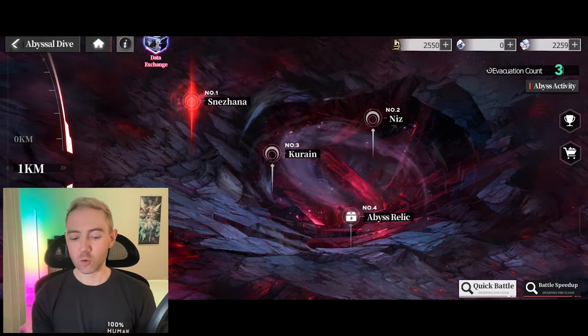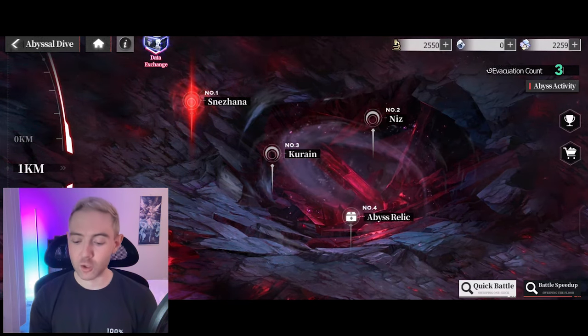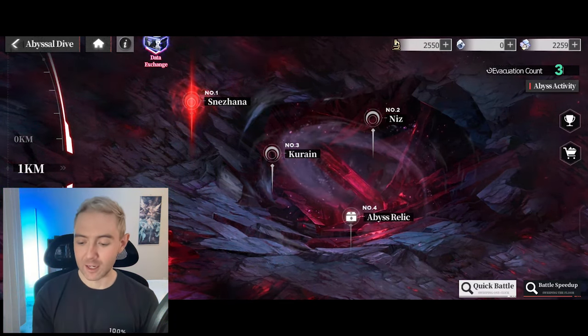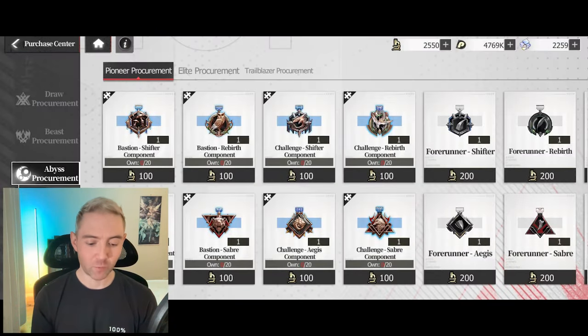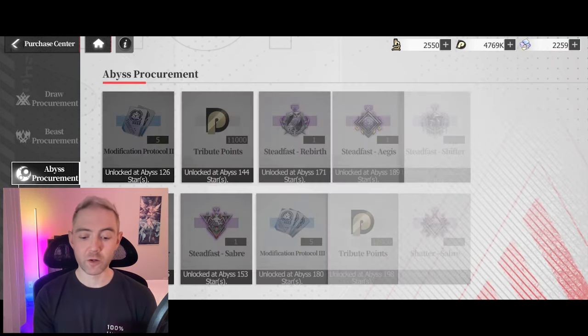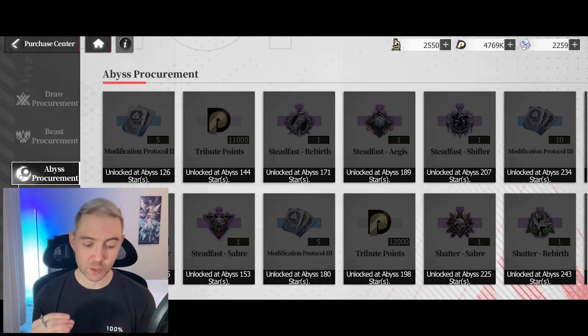You'll earn credits through the Abyss, and sometimes you'll straight up get pieces of equipment, but otherwise you'll earn credits to buy pieces of equipment. Let's go to the store for the Abyss — we're in the Abyssal Procurement. If you go to Honor, this is where you can grab items you've unlocked by reaching certain milestones in the Abyss.